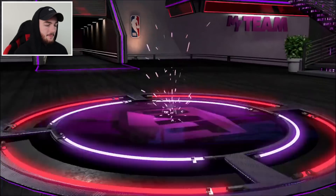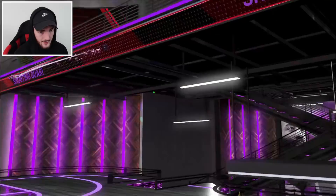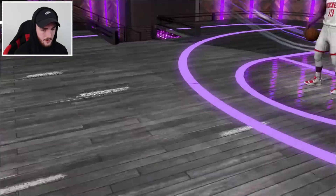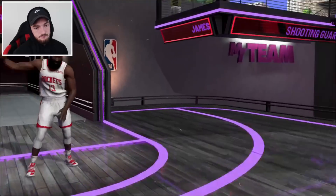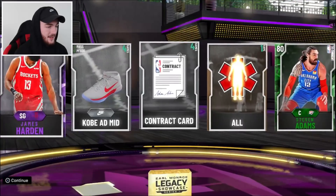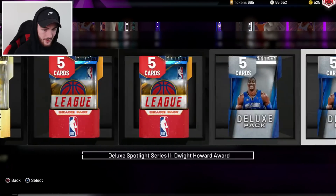We'll take a free amethyst. I'm assuming it's going to be the legacy player. I have no idea who this could be. It is a shooting guard from the Rockets. It's not Harden, is it? It's just going to be the standard James Harden. No idea what his value is, but we'll take it for now. He may have some value. Those legacy packs, I don't expect anything too crazy from them.